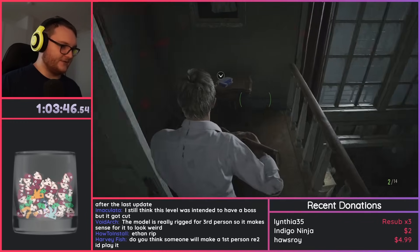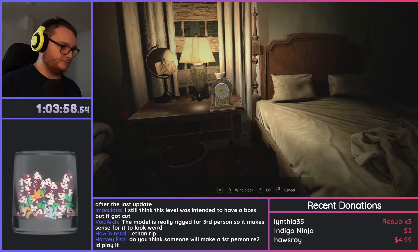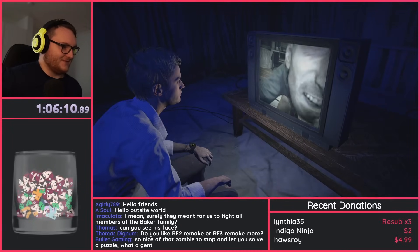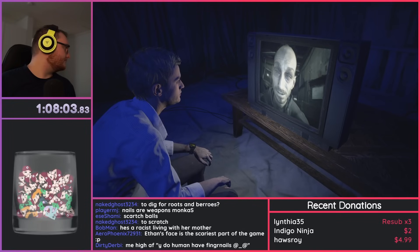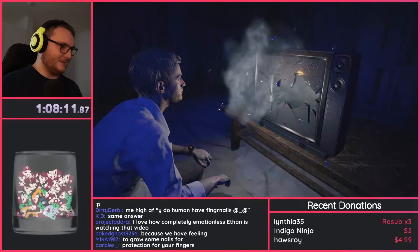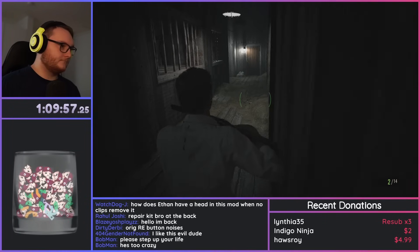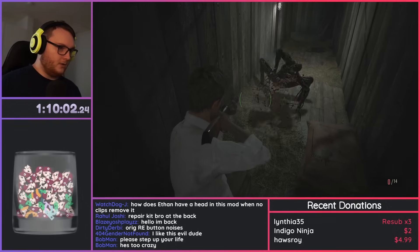I'm making a first person RE2 mod — first person RE2 has been out since pretty much the game came out, the mod was already available. Grab this thing. Lucky I already know how to solve that — I can barely see the clock. Watching Ethan watch TV. Ethan's face is the scariest part of the game mate, look at it. The TV just blows up in his face and he's like, 'oh man, my dinner's ready, let me just get out of bed.'